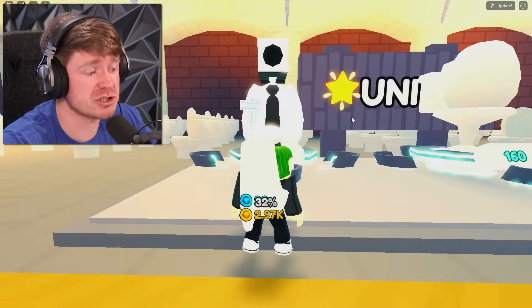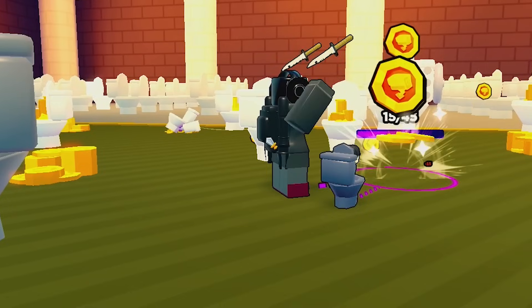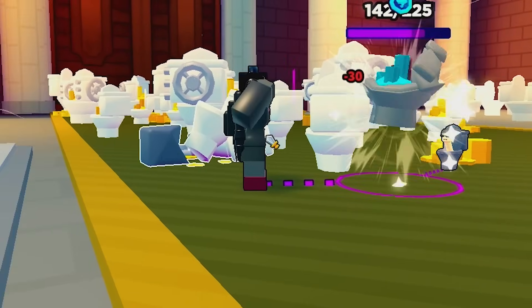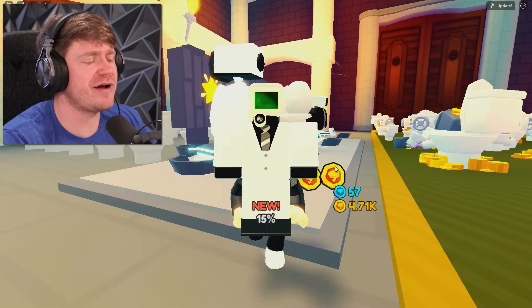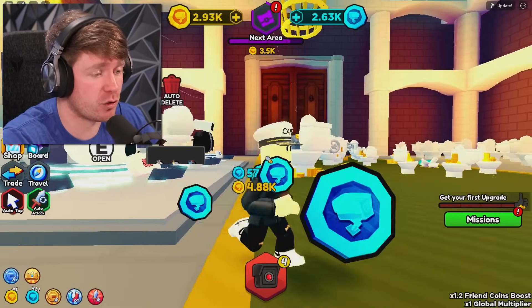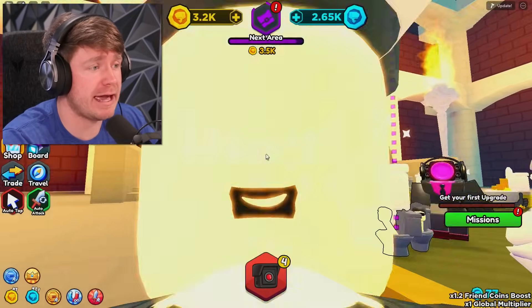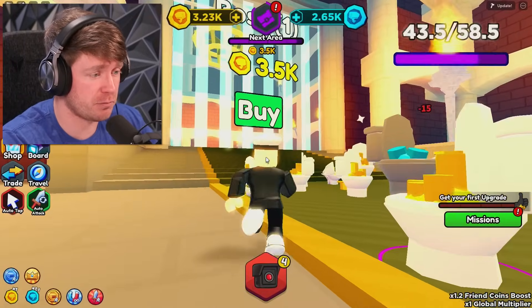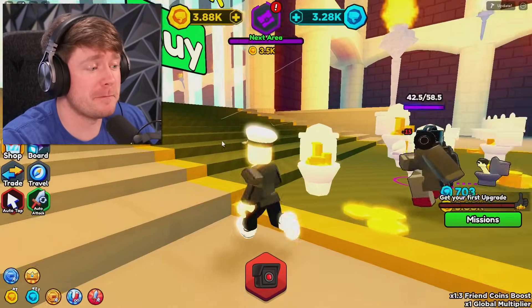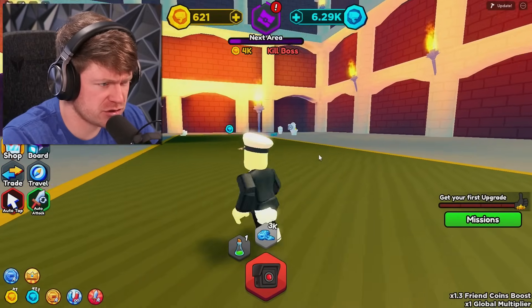I'm going to keep hatching until we get it and build up some coins. Look at my team going to work — we got the Speaker Woman just stabbing every toilet. Six and a half hours later — we've got the green lens cameraman right there, and we got every toilet from this level. It didn't really cost that much. Our coinage is at 3.1K and we need 3.5K to get to the boss. We're over here completing missions and we can get to the boss level.